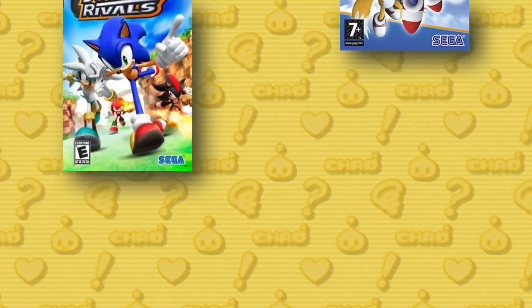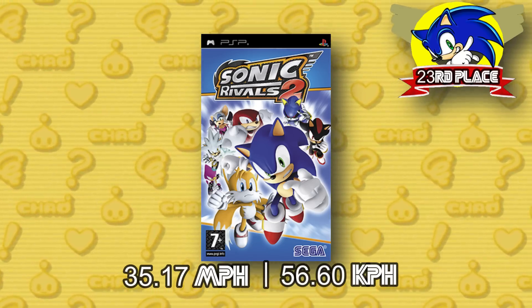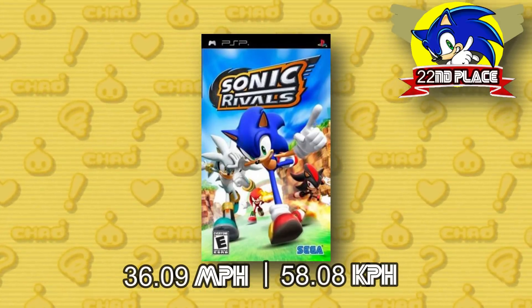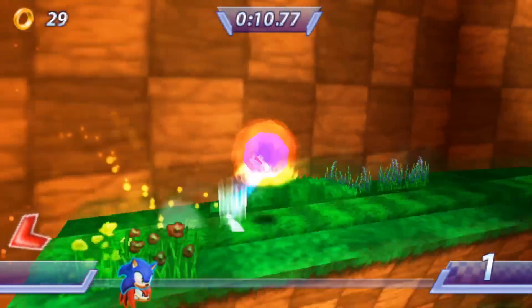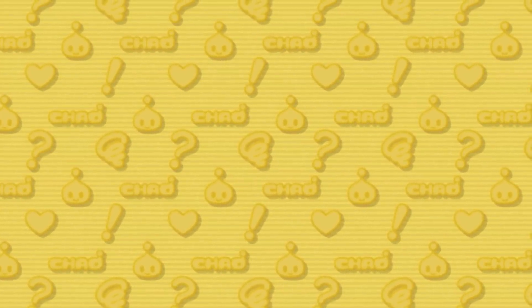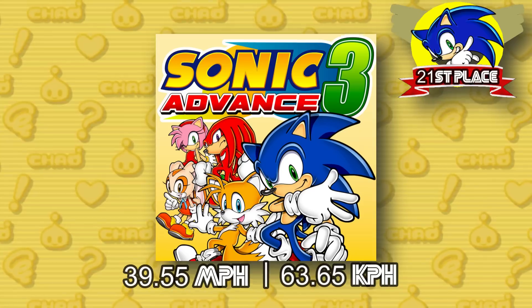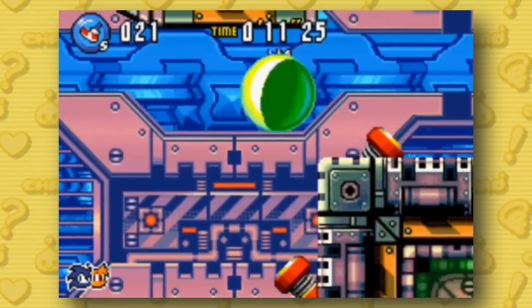We actually have a duology for spots 23 and 22 — Sonic Rivals 1 and 2. Sonic Rivals 2 takes the 23rd spot at 35.17 miles per hour, and Sonic Rivals is slightly faster at 36.09 miles per hour. These two games have Sonic run at such similar speeds that they're really interchangeable. Following these two, Sonic in Sonic Advance 3 runs at 39.55 miles per hour — to compare, the average 10-year-old child can throw a baseball at 40 miles per hour.